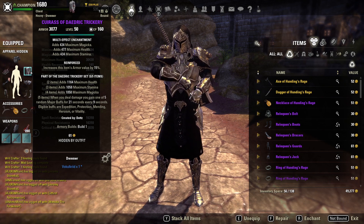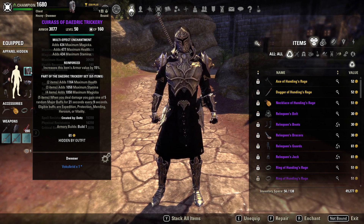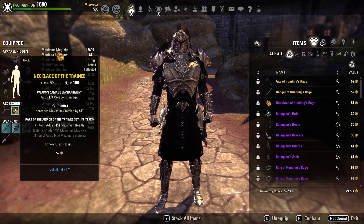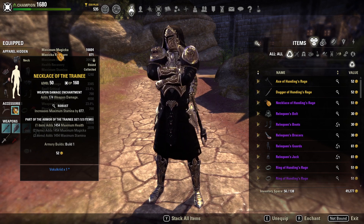Expedition is also extremely useful because it helps us pick up those Essence Thief pools more easily, as well as stick to opponents. Literally every part of this set is useful to the Stamina Dragon Knight, which is why we back-bar it — it's just very versatile. As usual with my front/back bar sets, we have two open slots, so one will be filled by Trainee, giving us a much-needed boost to maximum health. If you are not running around 30K health this patch, you're probably not running enough.